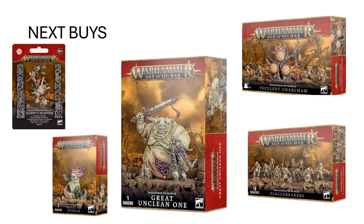More Plaguebearers — always good. There aren't a ton of boxes available that are going to get you more Plaguebearers, so adding those is worthwhile for a couple of additional purposes. And then Beasts of Nurgle — those are always fun and interesting. They're a cool, cheaper piece that's going to get you some interesting play. Plus they're just fun — they're big slobbering slug beasts with the personality of a puppy. So they're cool.